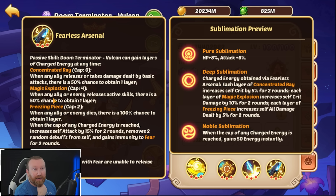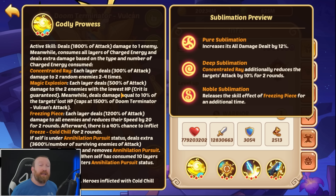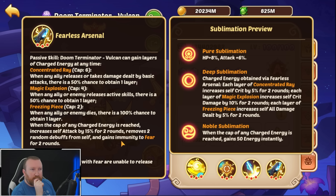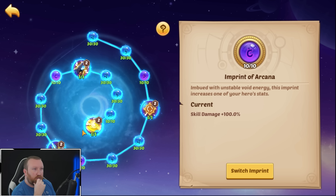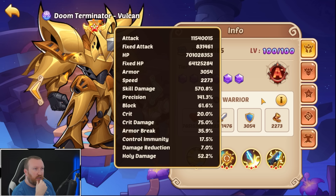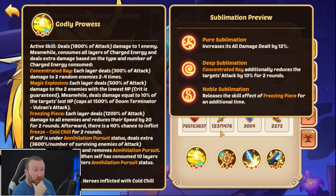We're mainly doing Magic Explosion — when an ally or enemy releases active skills there's a 50% chance to get one layer, and we're capping that very easily. Each layer deals 500% damage to the two enemies with the lowest HP, which is good because it's always hitting the Drake target, and the crit is guaranteed. Meanwhile it deals damage equal to 10% of the target's lost HP. That makes me wonder if we even need to be running crit chance at all since this active skill is guaranteed to crit.